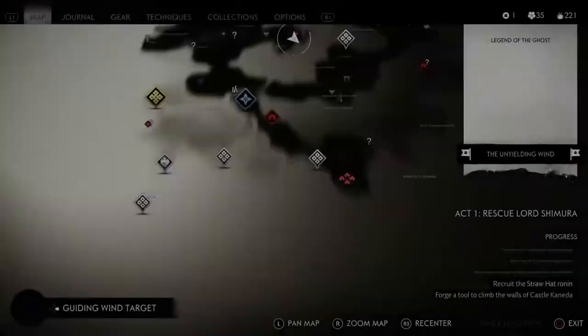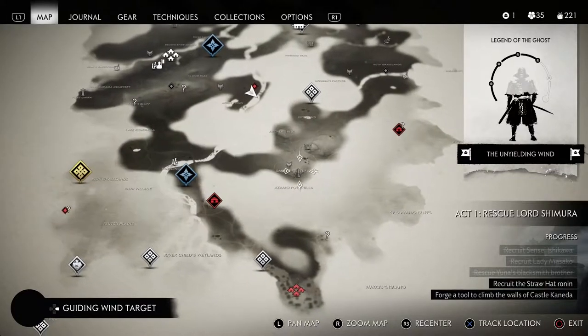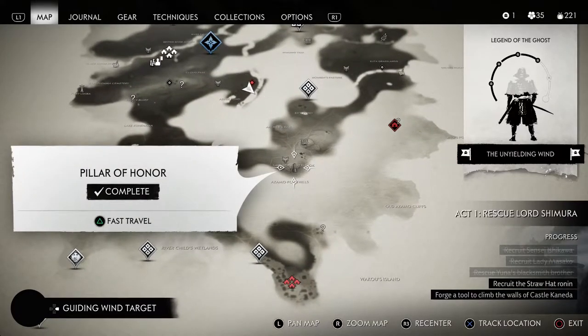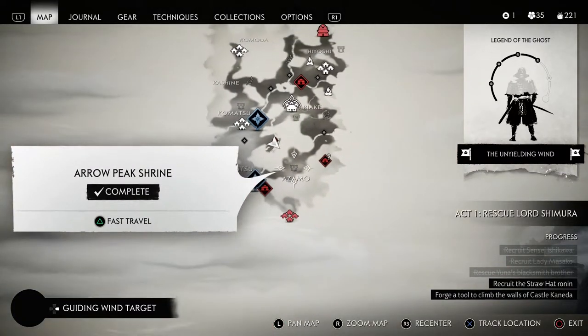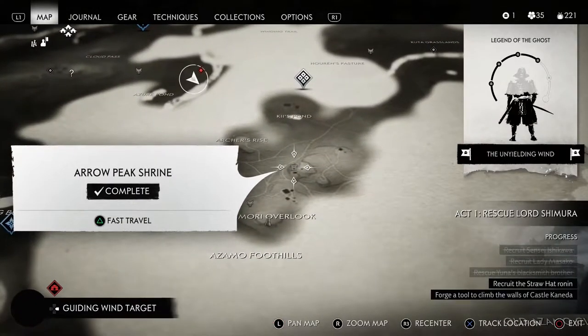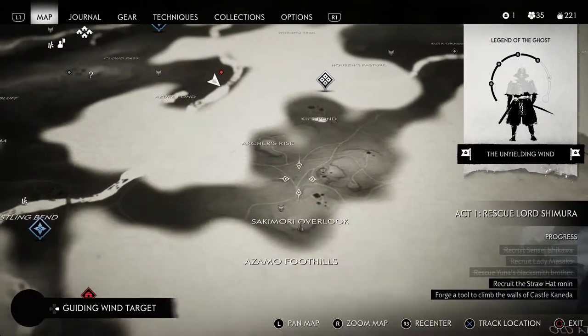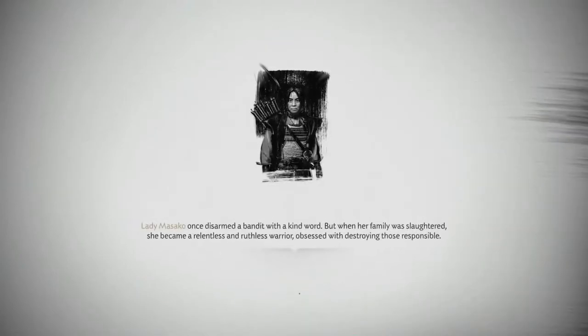The area you need to go to for this charm is right down here at the Arrow Peak Shrine. There's going to be a fox den nearby, and also a Pillar of Honor area where you can get another sword skin. When you're at the Arrow Peak Shrine — I'll zoom out so you can see where I'm at — I am on the southern part of the map, right between Archer's Rise, a little above the foothills, below the pond. It's fairly easy to find but a little tricky.